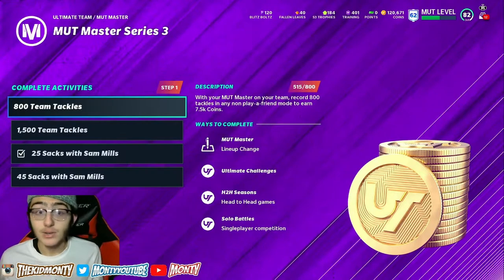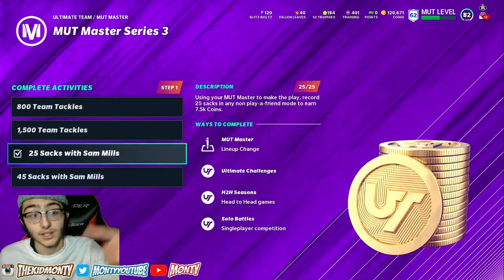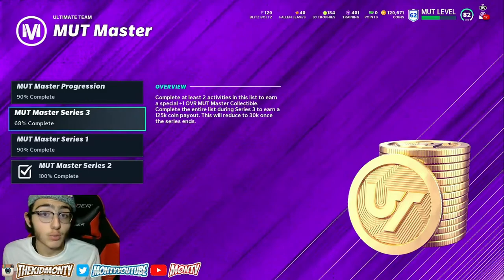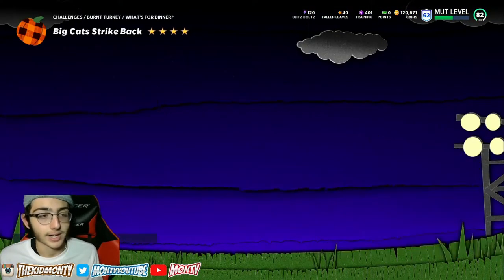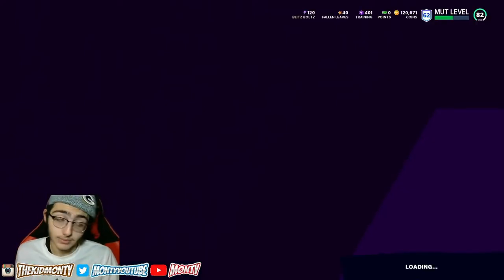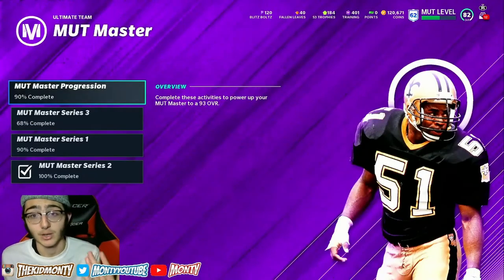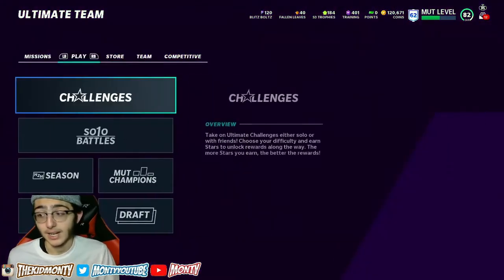If you don't have Mutt Master Series 1 and 2 done, bang those out — they're an easy 45K each, guaranteed. That's 45K plus 45K plus 150K from Series 3 — that's over 250,000 coins. On top of leveling up with those solo challenges, doing your daily mission every day for 5K or more, and getting those level packs worth 100,000+ coins — you could easily be making around 200,000 or more coins right now. I wanted to get this video out before the holidays — blitz, Thanksgiving, Christmas are all coming. Everybody wants coins because some of the best cards in the game come out this time of year.